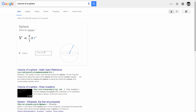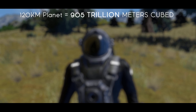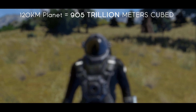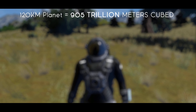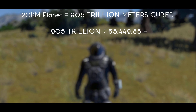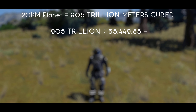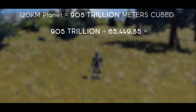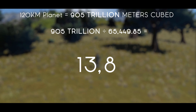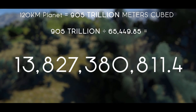Now we know that the largest planets in this game are 120 kilometers in diameter, or 60 kilometers in radius. If we put 60 kilometers — in other words, 60,000 meters — into the formula, we get a whopping 905 trillion meters cubed. Now if we divide the volume of the largest possible planet by the volume of one warhead explosion, we should get the number of warheads needed to completely blow up a 120 kilometer planet.